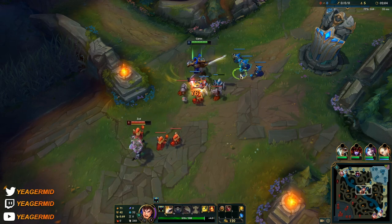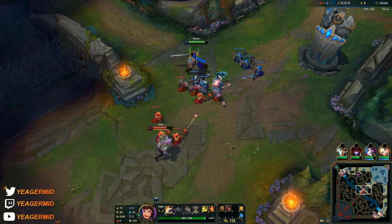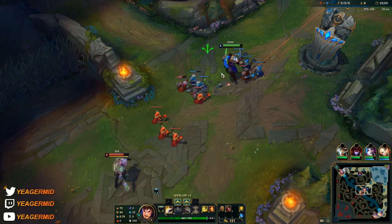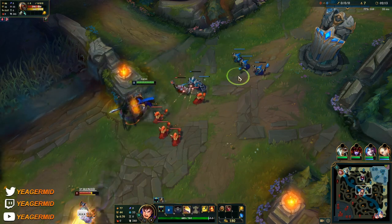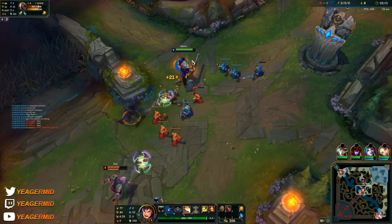I'm going to build him full crit this game because we also want some damage. I don't want to stay irrelevant. You can go bruiser, but I find it really boring, so I just go assassin with full crit.